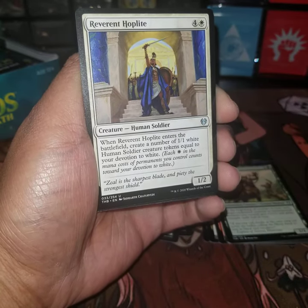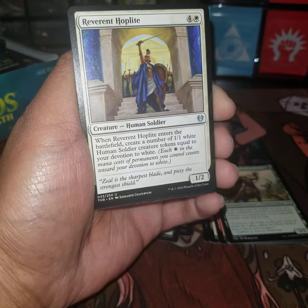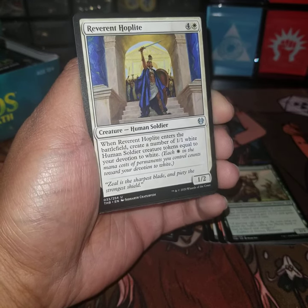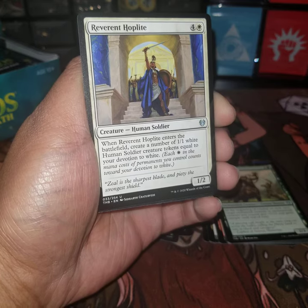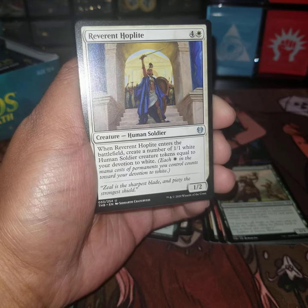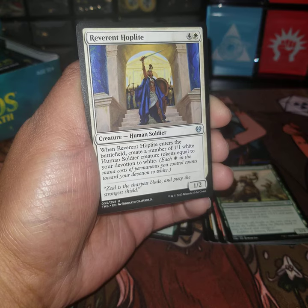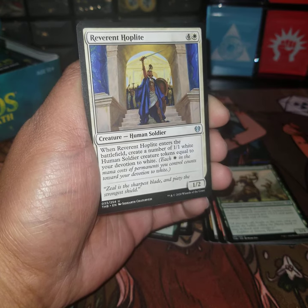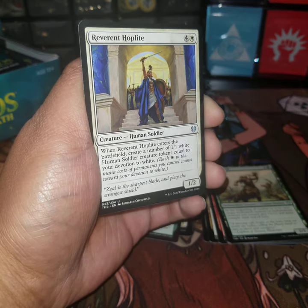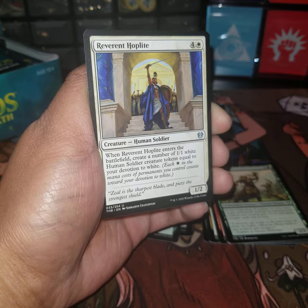Reverent Hoplite — five-drop white creature human soldier. When Reverent Hoplite enters the battlefield, create a number of one-one human soldier tokens equal to your devotion to white. This is similar to that other card with all the horses from white — I think that was a ten-drop that gave you one-one Pegasi for each point of your life total. That one was great for Commander. This devotion to white version is interesting.